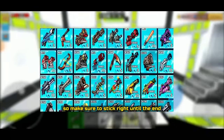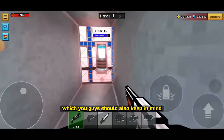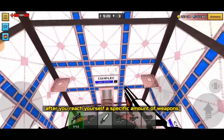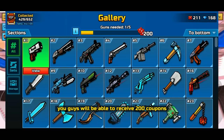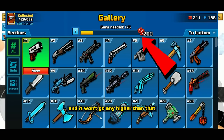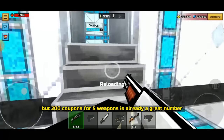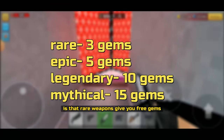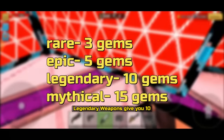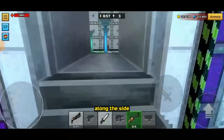Before we start, there are a few things to keep in mind. Once you reach a specific number of weapons in the game, you'll receive 200 coupons per 5 weapons, and it won't go higher than that — but 200 coupons for 5 weapons is already a great number. Also, rare weapons give 3 gems, epic weapons give 5, legendary gives 10, and mythical gives 15 — a bonus way to earn gems on the side.